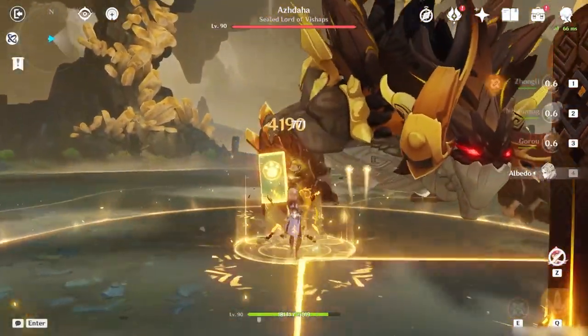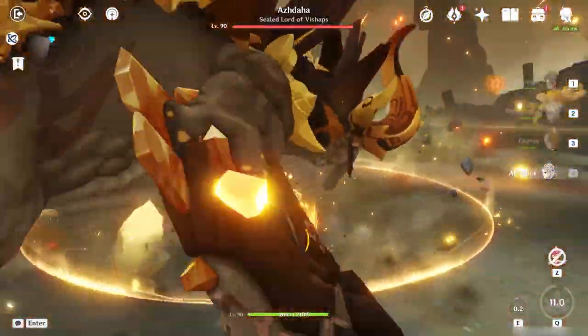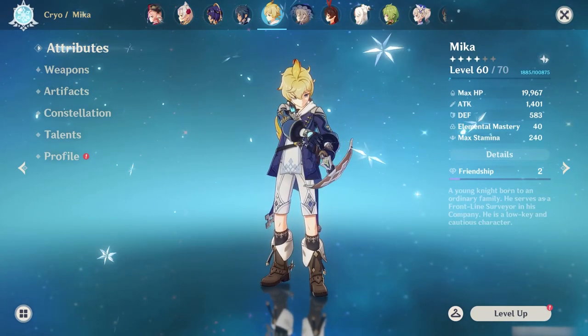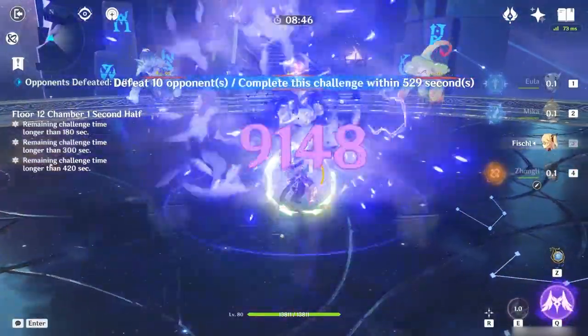The recent trend for Genshin 4-star characters is that they seem to be leaning towards a specific niche to excel at. While units like Yunjin and Goro are good examples of this, a recent contender known as Mika represents an attempt at providing physical damage support that just doesn't work.